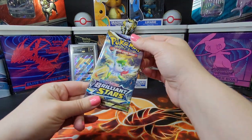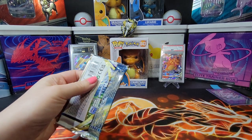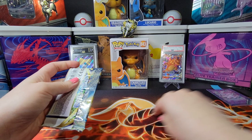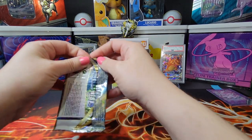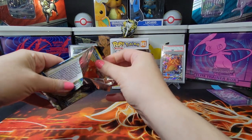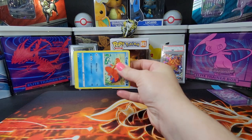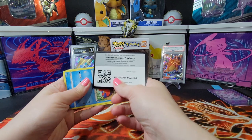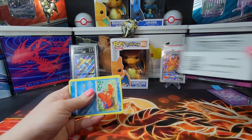Let's do a Brilliant Stars. I would love a Shaman V-Star — that would be nice. I love all the V-Stars. I'd take any good card, I'd take a Rainbow. We have a V-Star Charizard — it was actually our first pack. We have opens from Brilliant Stars, we actually got it.